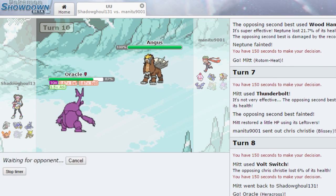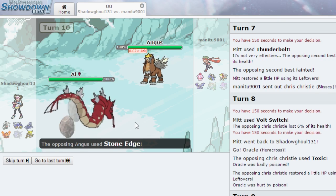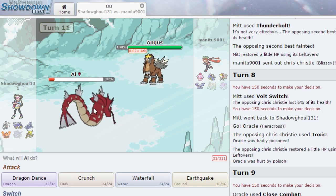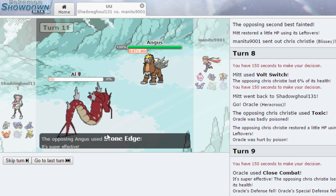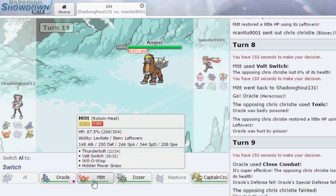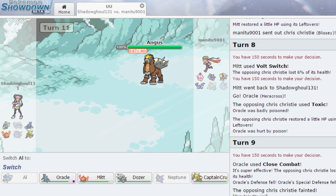We switch to Al to get the Intimidate drop, which is nice. Entei goes for Stone Edge - that's a good play. I don't think we'll outspeed Entei, but I'm going to click Waterfall. Yeah, he takes us out. I don't know if we can come back now. Steel is weak to Fire, Bug is weak to Fire, Grass is weak to Fire - that's a lot of weaknesses.